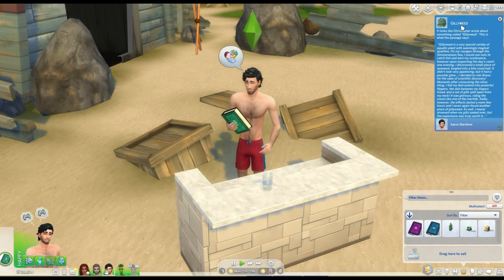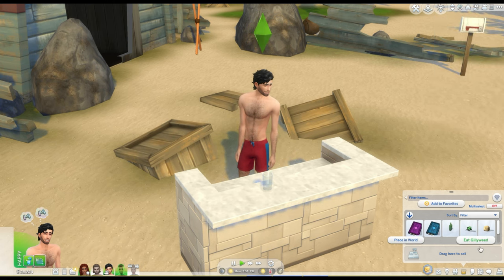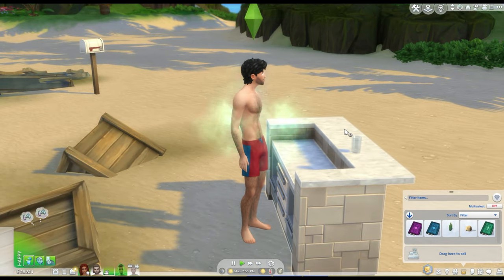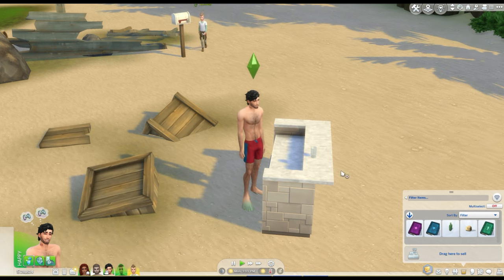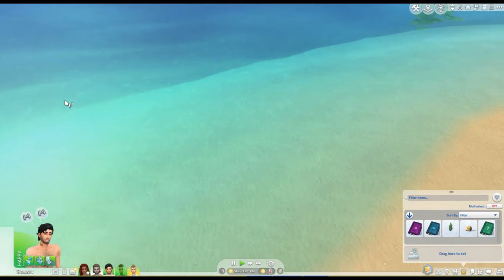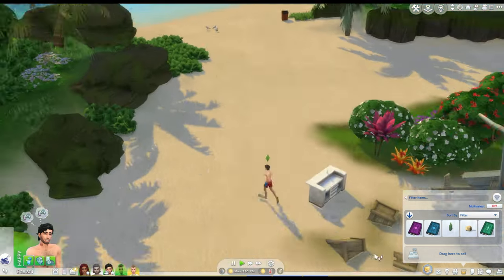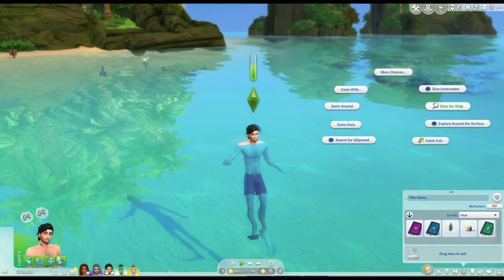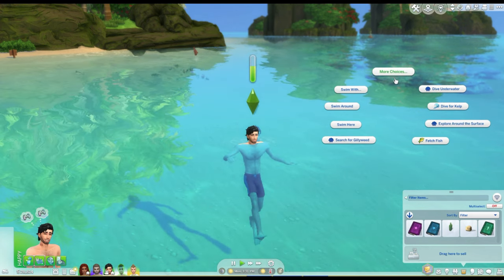He's learned that the seaweed is called Gillyweed and it has some special properties. We're going to have him eat it and see what happens. As you can see, he's developed some interesting attributes — some gills and some flippers. If you eat more than one, that progresses even further. We're going to have him swim out to show you the effect. From consuming that kelp, he now has a slightly different swim style, and he can dive for kelp, dive underwater, and do some of the interactions that other sea creatures can do.